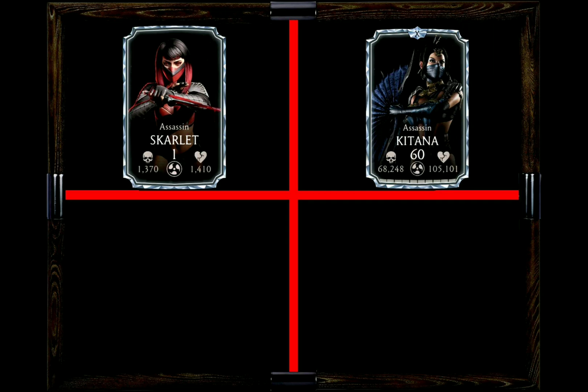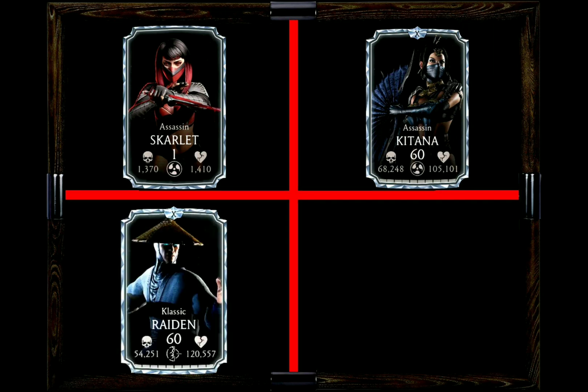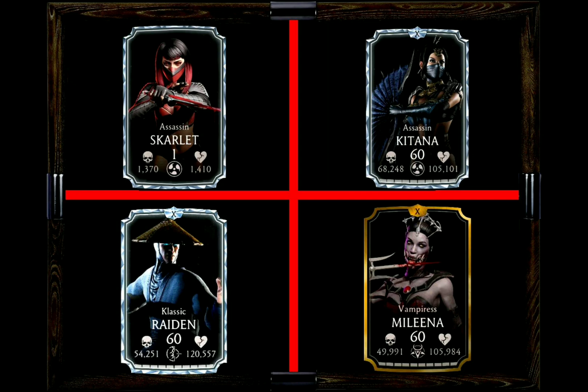My third recommendation is Classic Raiden — not necessarily someone who amplifies Jade, but they work so well together. Both are very deadly, and tagging between those two will wreak havoc in Faction Wars. Character number four is Vampyrus Mileena, because of her passive — you just wait until she causes bleed, then tag to Jade wearing her staff for the damage boost against bleeding opponents.